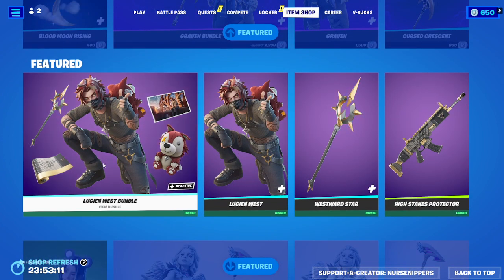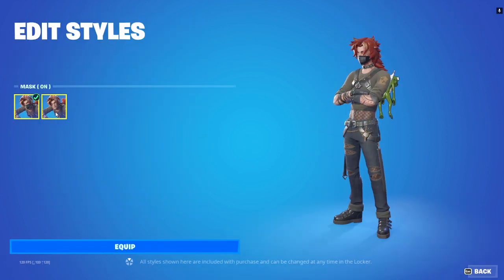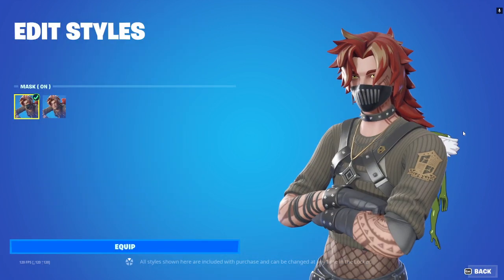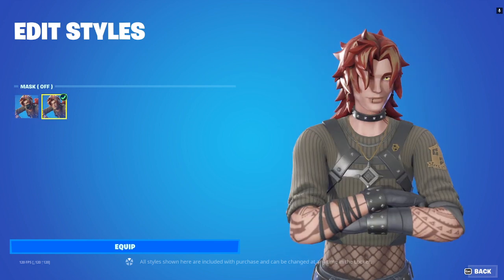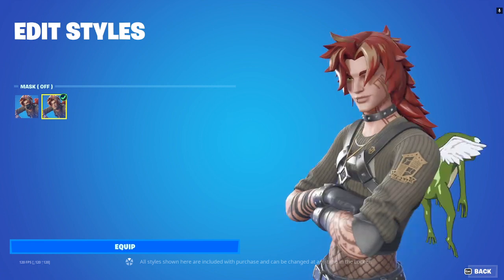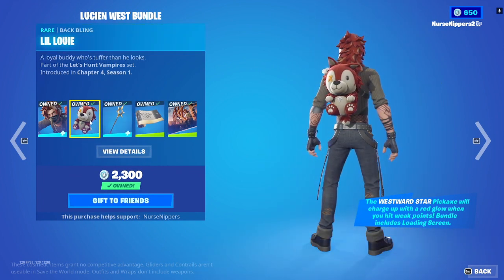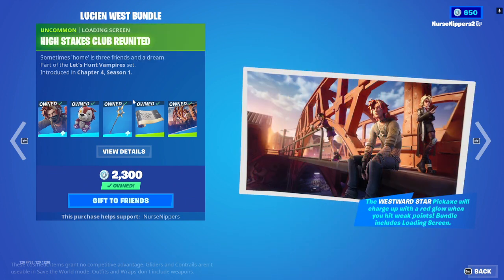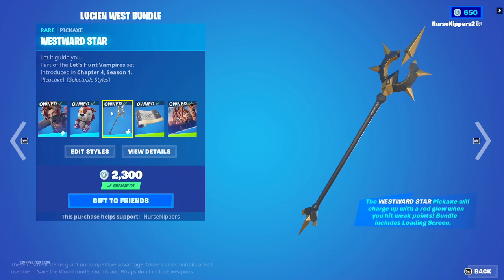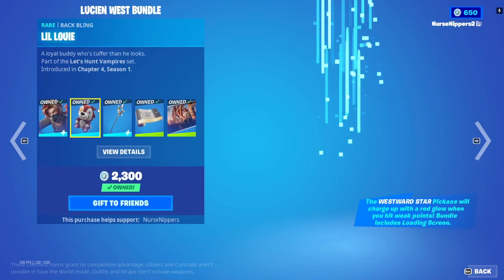Lucian West Bundle is back. I really like Lucian West. This is like the first guy skin I ever saw with a lip piercing. We're gonna look at that — here we got mask on, mid-skin, mask off. Oh, that is so awesome. I love it. And of course, a little Louie Back Bling. Super-duper cute. Oh, that's right — this is my kid's account. We actually have this skin here. The Westward Star Reactive Pickaxe, which also has selectable styles of reactive, reactivity on, and reactivity off.